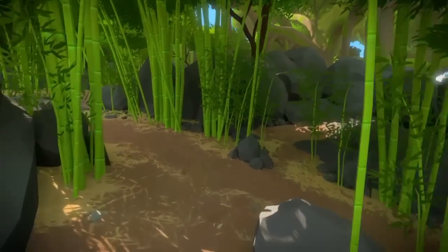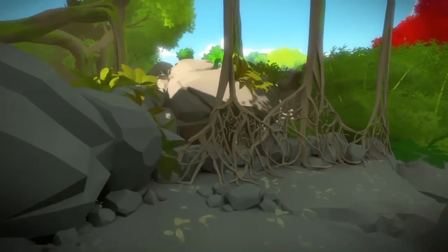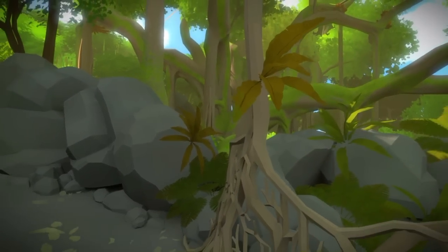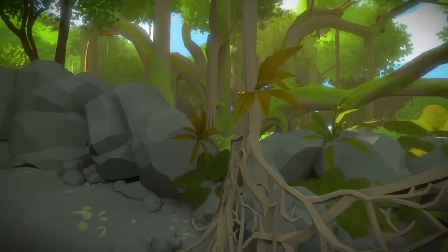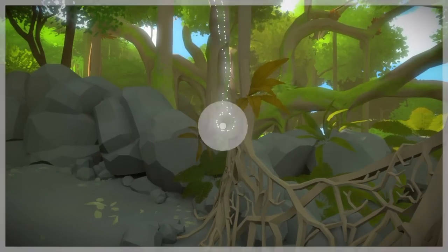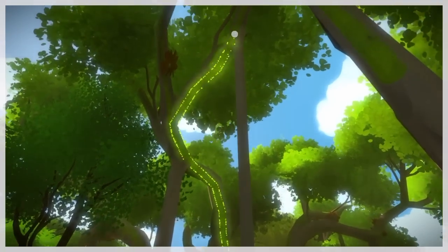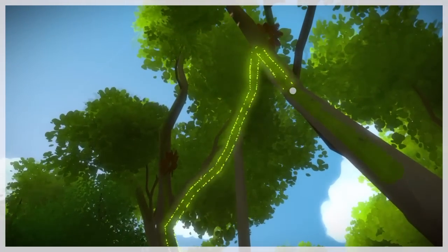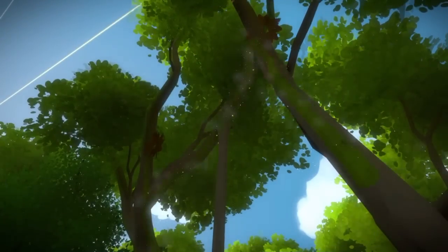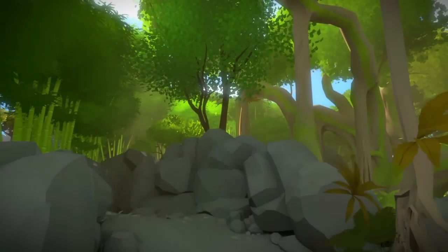And now for the 20th and final hidden puzzle on the monastery obelisk. You're going to go to this area with the exposed tree roots. There's a piece of the circle on that leaf — you need to line it up perfectly, and then you'll have it. And those are the 20 hidden puzzles on the monastery obelisk. Please subscribe and thank you for watching.